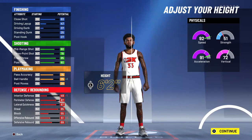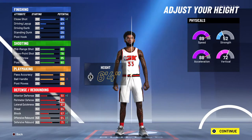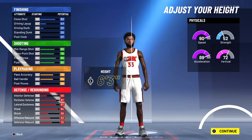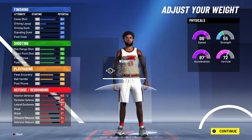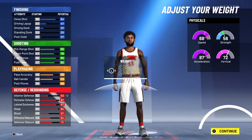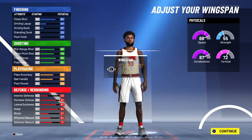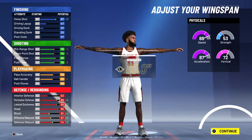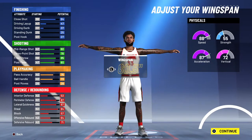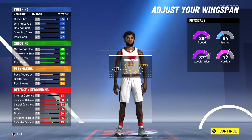The height goes 6'4 or 6'3, it doesn't matter. You got 6'4 — put the weight at like 210. Wingspan: make sure your wingspan is at 83.3.